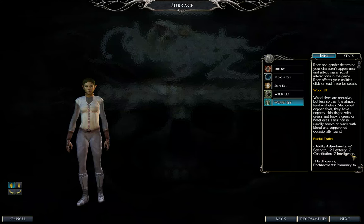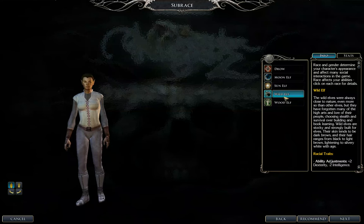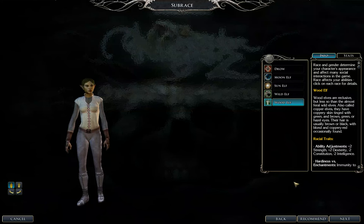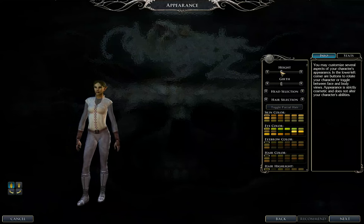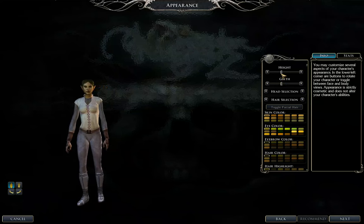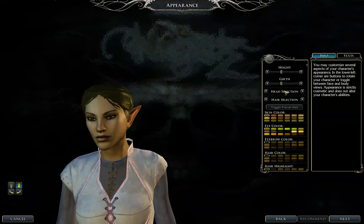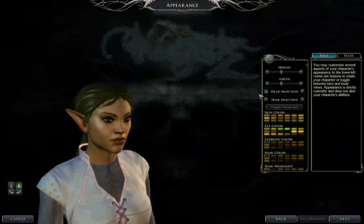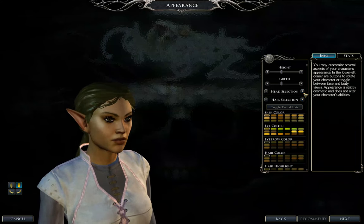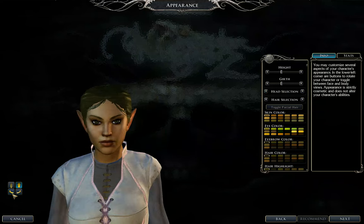Two strength, two dexterity — I think we're going to pick a wood elf. She's just going to be slightly shorter than average. Let's pick the head here — that one looks pretty good, actually. Let's go with this one. Yeah, it looks fine.